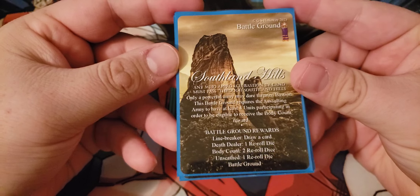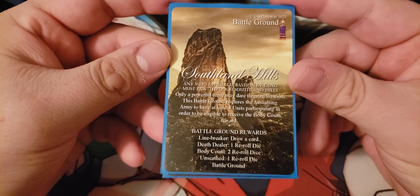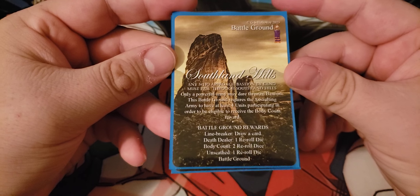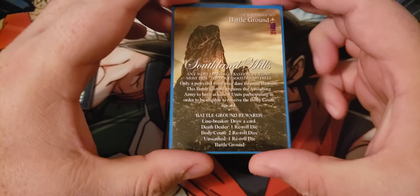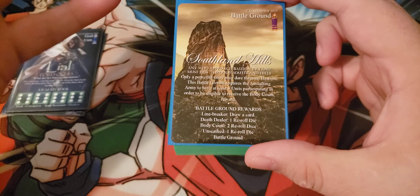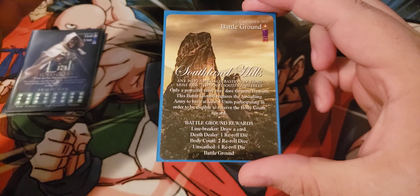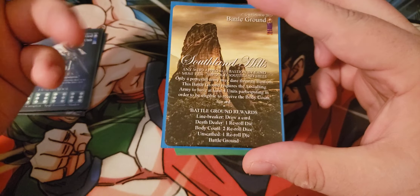We also have Southland Hills. This battleground requires the assaulting army to have at least four units participating in order to be eligible to receive the body count reward — which is two re-roll dice, pretty good. They have to fight here with at least four units. It doesn't happen very often, and it just dissuades them from trying.